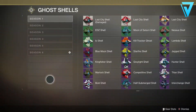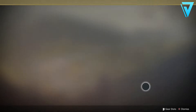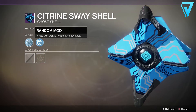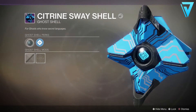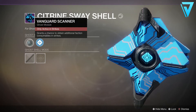It doesn't stop there though. If you head into your collections and go to Season 3, see if you have the Sway Shell. This particular shell has a random roll mod, which means it can drop with a Vanguard Scavenger mod. You do need to purchase it with Bright Dust, so you may need to buy a few, but once you've got that, it will also help increase the tokens you get from each of the Vanguard Strikes you run.